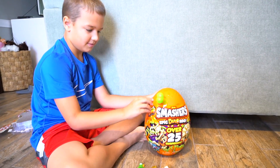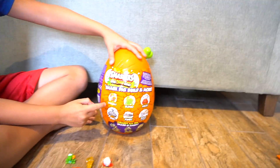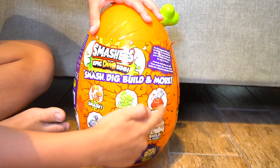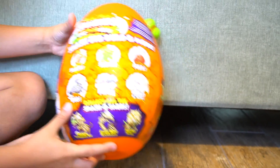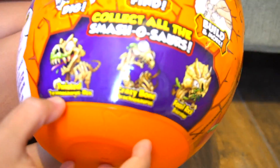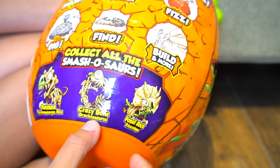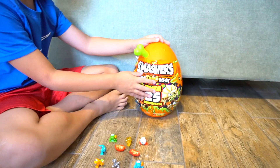Now it's time for the smash egg. Let's see that smash egg on the back first. It says smash, slime, fizz, dig, find, build, and more. So you got to do all those things in there. What's in the bottom? Smash-o-saurus! The smash-o-saurus. Twisted Trian-o-saurus, Crazy Bone Branch-o-saurus, Fossil Rock, Triceratops — whoa, cool!